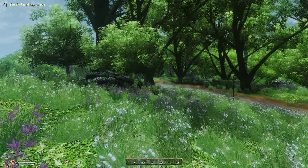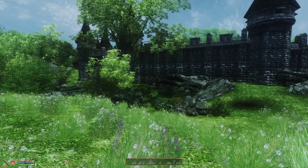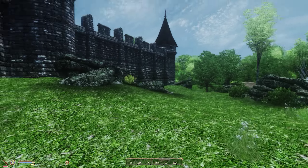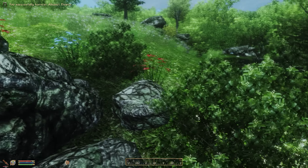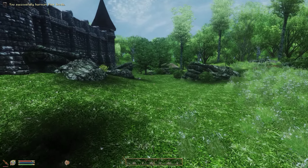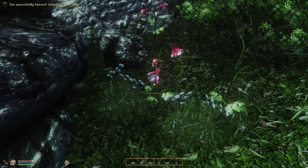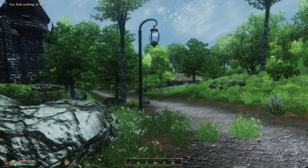Here are the city walls, so hopefully no bad guys are going to attack us. Let's see where the entrance is - while we're here let's pick some flowers which we can use for alchemy. There are a lot of exotic flowers here. There's a path, so let's just follow the path - there should be a city gate nearby.